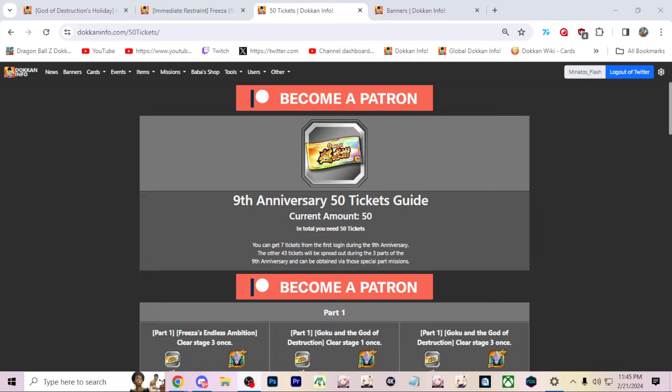With Part 3 of the ninth anniversary, we finally have access to the 50 tickets, which will allow us to do a 77-character multi-summon. In this video, I'm going to be talking about how to get the tickets, what the banner structure is like, and I will also be doing my own multi-summon here. So let's just hop right into it.